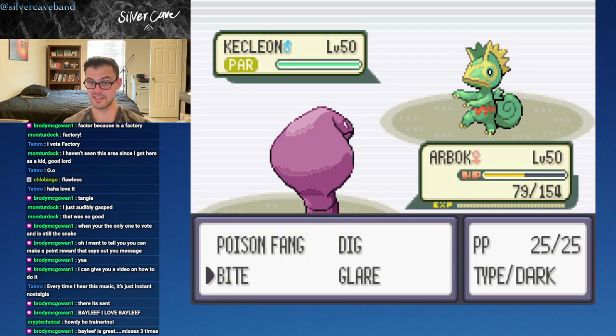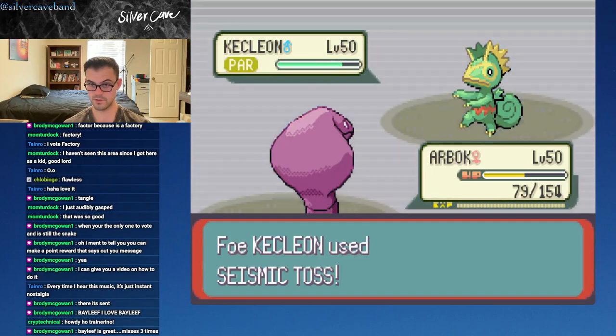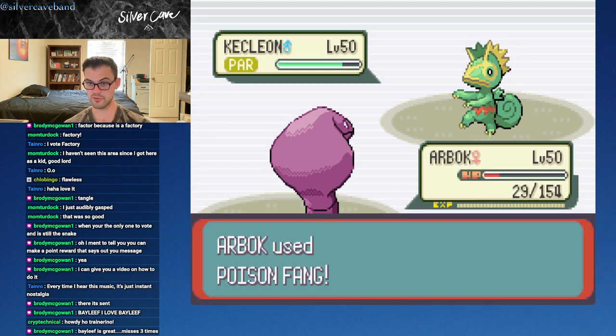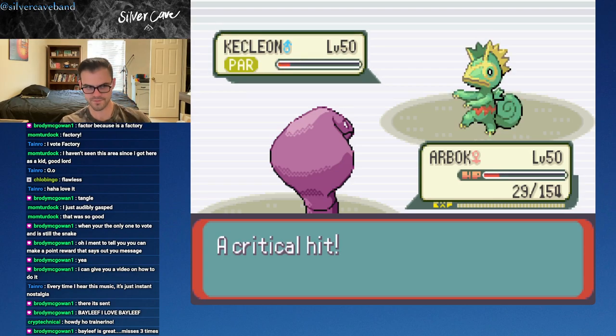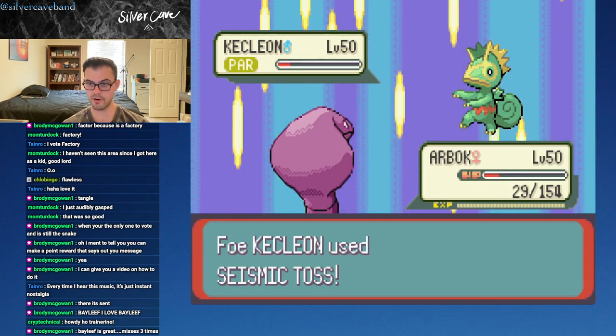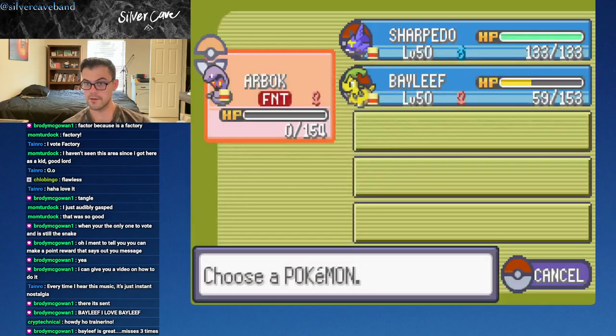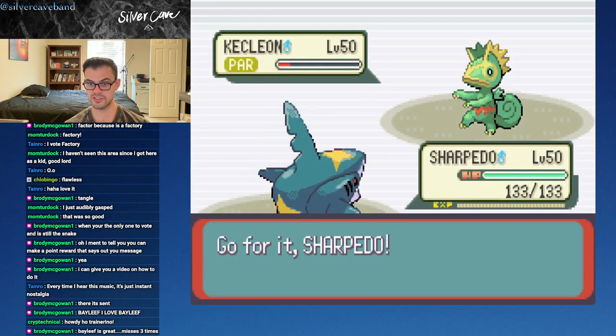I'll consider picking this up. Let's see what we can exploit - we are faster, hopefully get a flinch. Let's go for the STAB move. Our team has been Crit City, baby. That'll take out Arbok - that's fine. It is Poison-type currently, so we'll just let Sharpedo pick up the kill. There you have it.